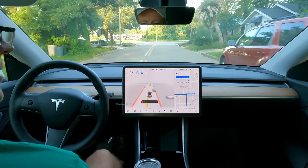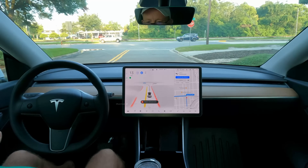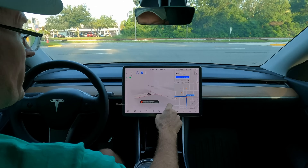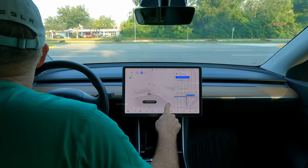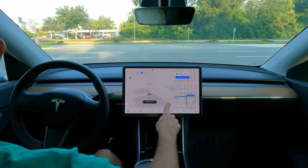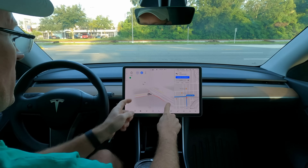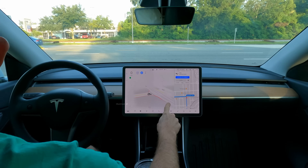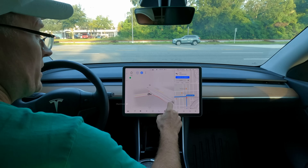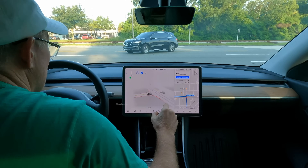I've got a scenario here where it's put itself into an unprotected left with a median in the middle — a little different from the normal one I do closer to the house, but essentially the same. It does have a stoplight one block to the left to give it plenty of traffic gaps. Right now there's a truck coming — no gap. The light is currently green so there could be oncoming traffic.